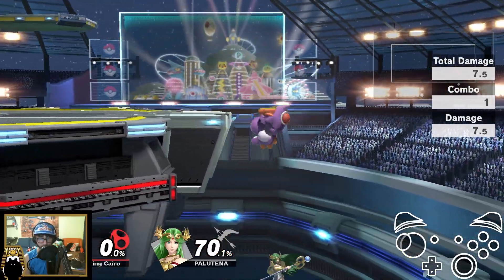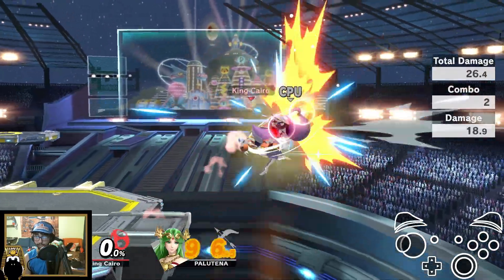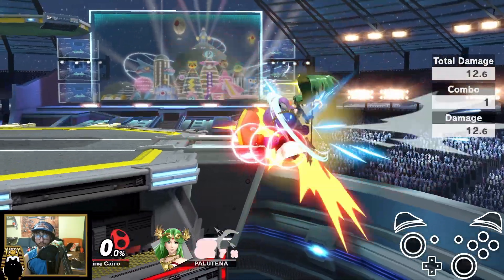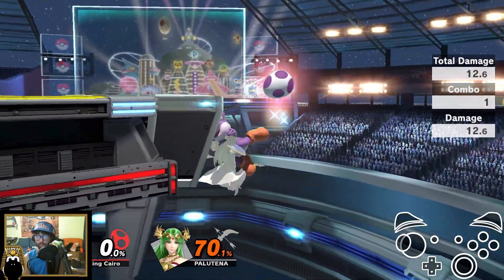The way you practice this with the training mode pack is just keep going for it and make sure that the opponent is buffering air dodge the whole time — always buffering air dodge. Then just keep practicing until you start to get more of a feel for it.